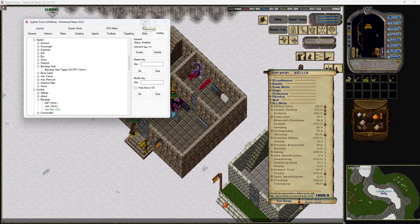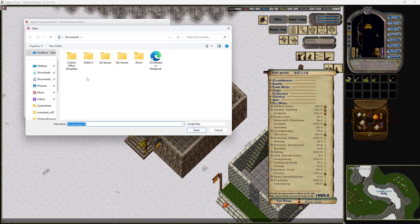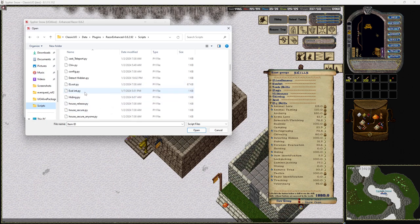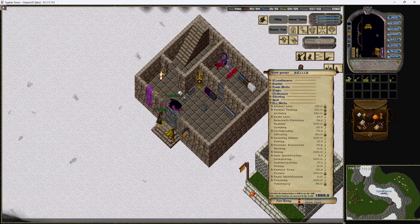That's a crash course on Enhanced Razor. Hopefully with that you'll be able to get in, get started, and look at some scripting. Like I said on the Discord, reach out to me — I'm either 'gymnastic goldfish' or 'shadow of death.' I can send you files that have actual scripts in them covering things like detecting hidden and chivalry.